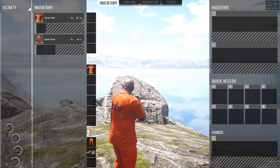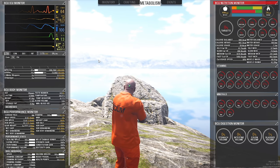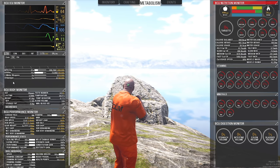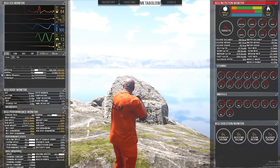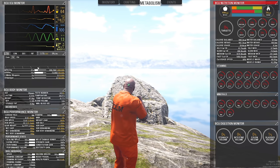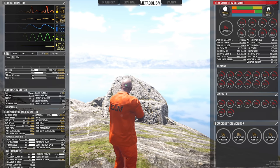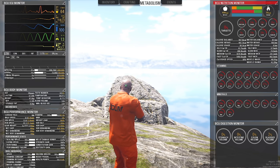The experience gained is shown by hitting the Tab button, accessing the Metabolism tab up top, and looking underneath the BCU-ICU monitor. An empty circle represents no skill, quarter circle Basic, half circle Medium, three-quarter circle Advanced, and full circle Advanced Plus. Your percent progress is shown in addition to the current experience over required experience to achieve the next level, which at the present time is 10,000, 100,000, 1 million, and 10 million experience points.